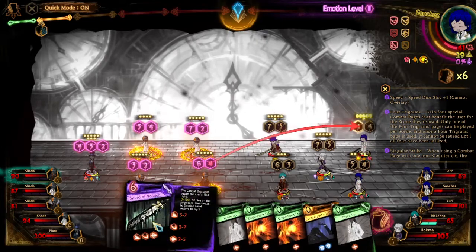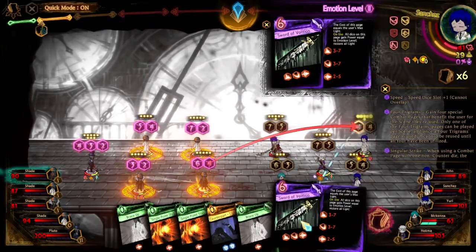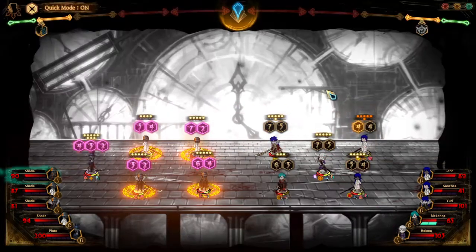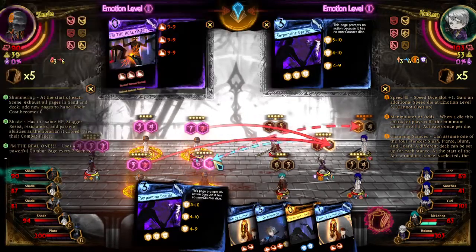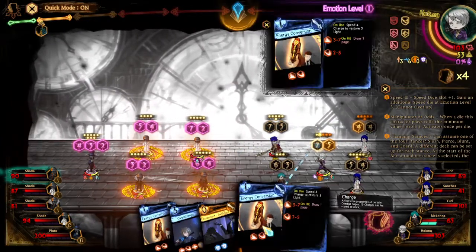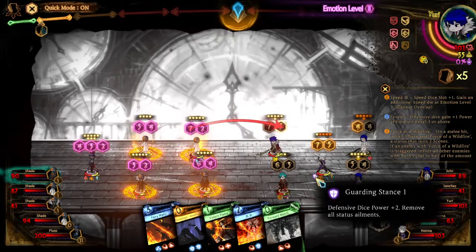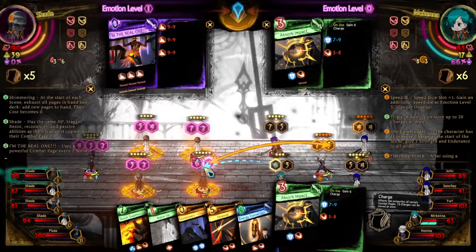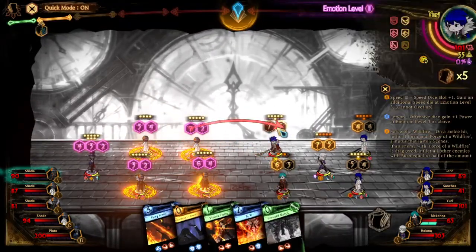So the Sword of Volition strat doesn't work — this means this character will die in this scene. There's no reason to clash, is there? You can just attack literally anyone in a one-sided attack. You want to use free costs — good thing we get exactly one free cost here. That is also a very annoying contract, not gonna lie.